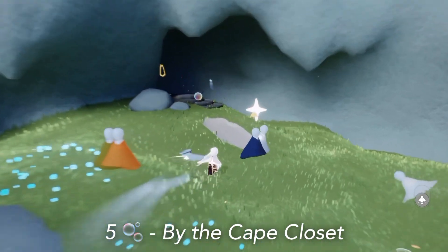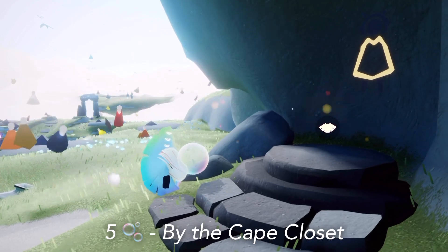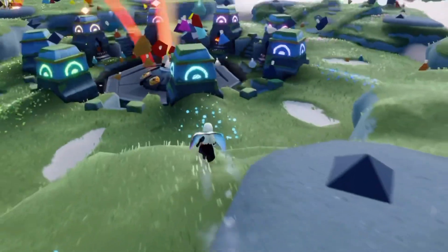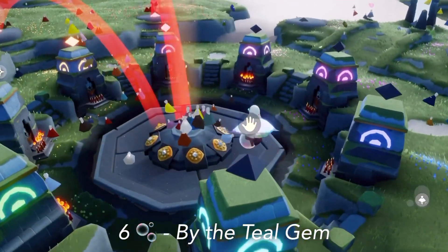We then have four hidden bubbles around this area which give us one currency each. There's one right next to the cape closet here, which gives us a total of five currency. There's one above the teal gem, which will give us six total currency.